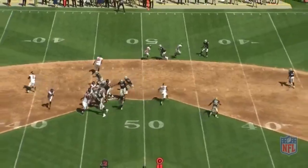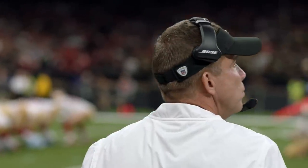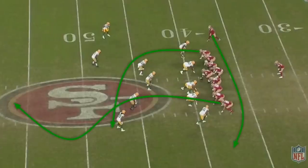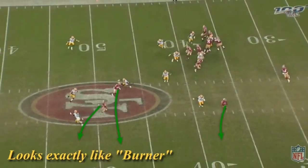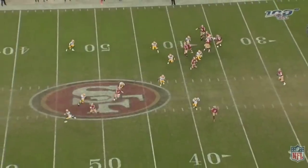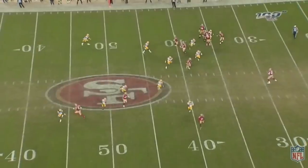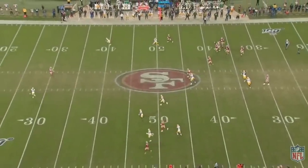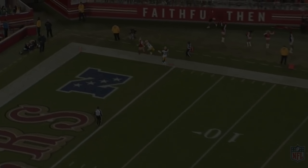Usually Shanahan calls the burner route where the receiver runs 15 yards to the post then breaks back outside to the corner. Knowing defenses have studied him on film, he uses the same burner concept but changes the route to fool the defense. Instead, Kittle runs a rage route — which at first looks like the burner out, then turns into a corner-post to the middle of the field. The Packers had studied film to cut the number-two receiver on the deep cross, but this opened the middle of the field. Kittle's rage route completely annihilated the cornerback.